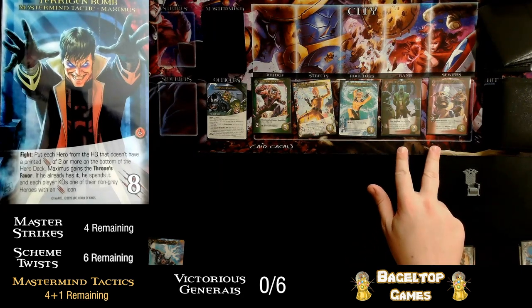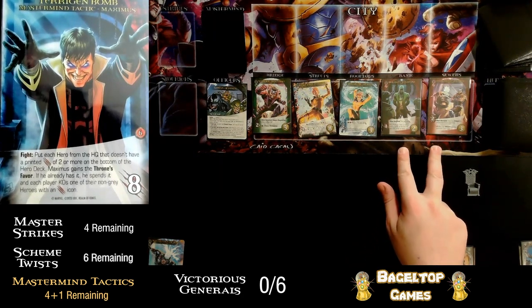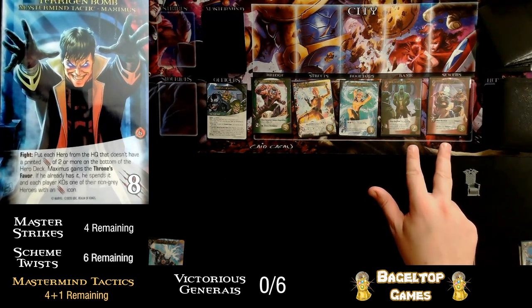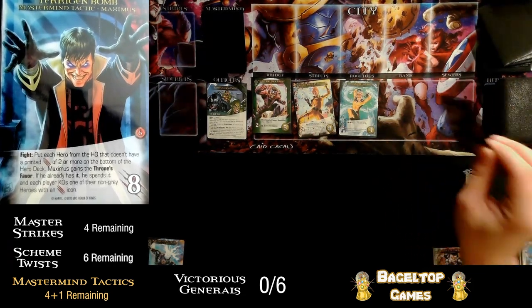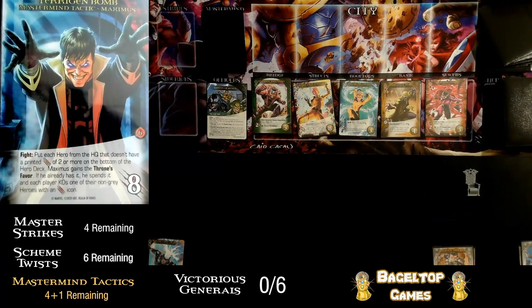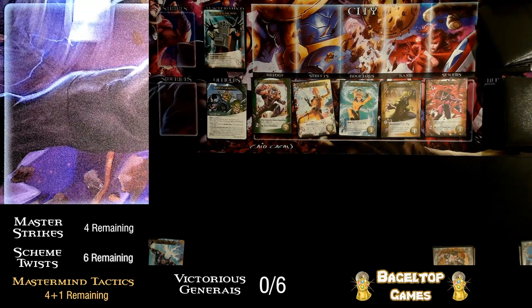We have two cards that don't have an attack of two or more. The bad news is I really wanted these for the right side, but they go to the bottom of the hero deck. The throne's favor goes to Maximus. That tactic gets shuffled back in and Maximus goes back on top. I really don't want to do four more of those — that's pretty bad. It's all about Terrigen crystals with these Inhumans.